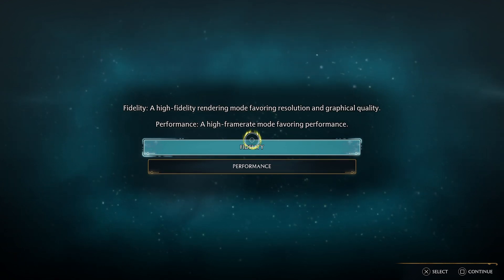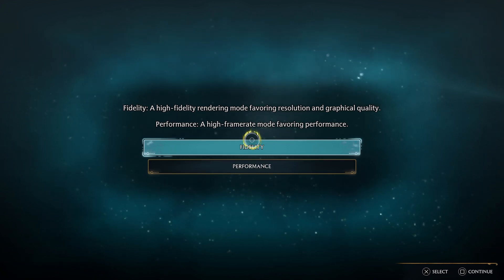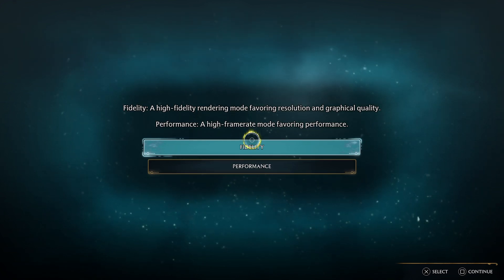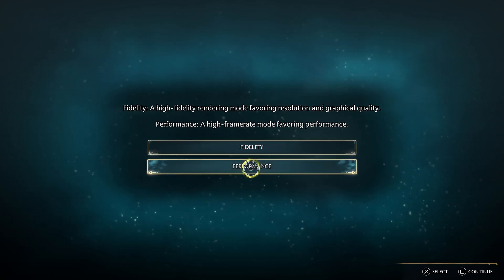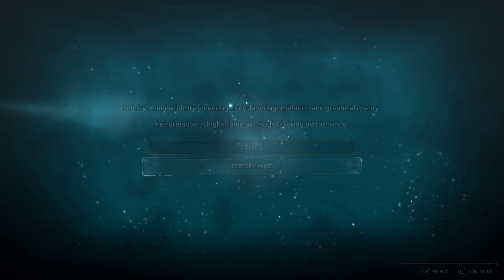Fidelity — high fidelity rendering mode, favors resolution and graphical quality. Performance — high frame rate mode, favors performance. We're definitely going with performance. Nobody needs lag, nobody needs problems in spellcasting.